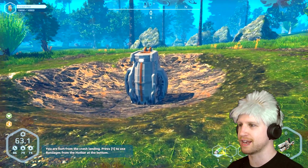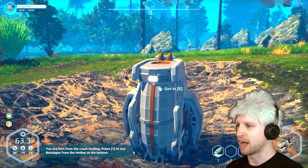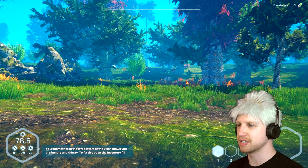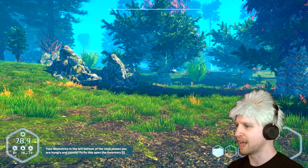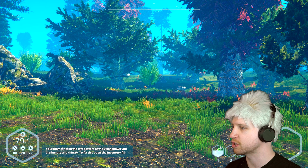You were hurt from the crash landing because we actually came into this pod at the beginning of the game and we can actually hang out inside it. I don't know whether it actually does anything, but let's use one of our healing items. Your biometrics in the left bottom of the visor shows you are hungry and thirsty. To fix it, open the inventory.